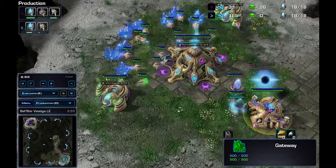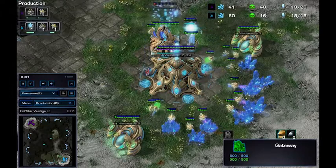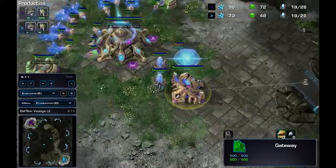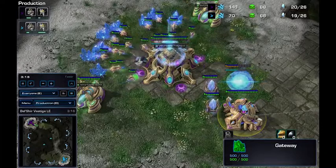Around the time after his third pylon he'll figure out what tech he decides to go in order to expand. He can do a DT expand, which is very popular in PvP. Or basically get a way to gain information so he can safely expand and scout his opponent. In PvP you want to get that edge so you're able to expand and then flaunt it.